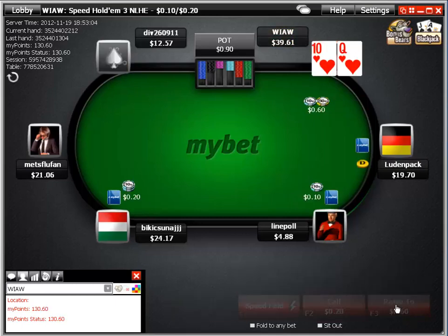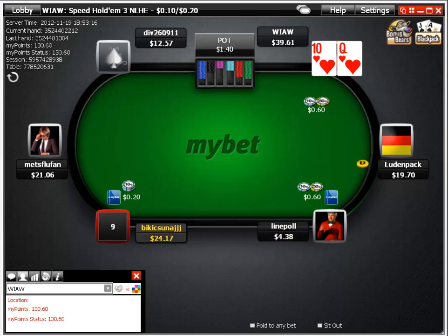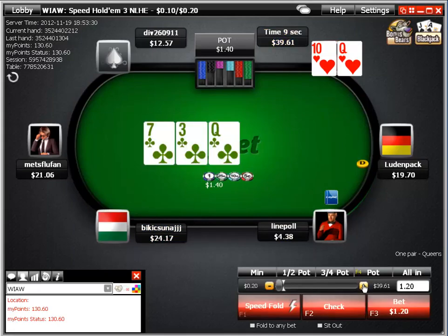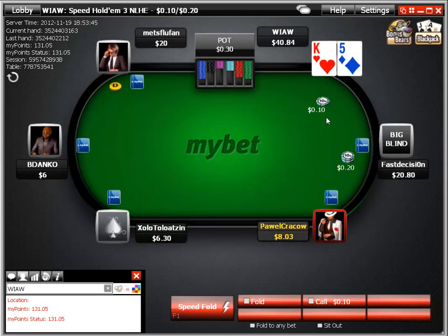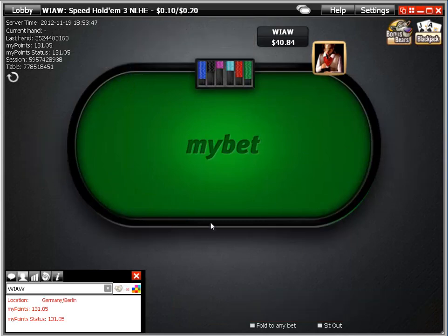Queen-ten suited is also a steal-raise hand. You get one caller, and here again I'm going to bet about one fourth of his stack, a little more, which is just under pot size. If he does anything, then we're done with that hand, even with the queen. That was the idea with that bet size.